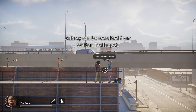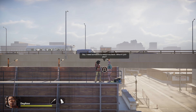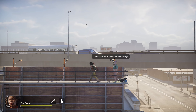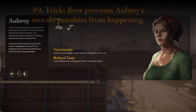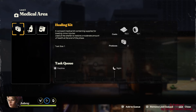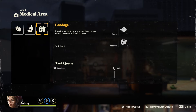Aubrey can be found at the Walton Taxi Depot, perched on top of the last building. After recruiting her, if you back away, she'll prompt you to come back and unlock a new location to explore. Her Refined Taste trait means she dislikes junk food or uncooked meals, but slop is technically cooked, so she won't have any morale penalties for eating it. Beer prevents morale loss — once she's had her beer, any junk food or uncooked meals are fair game. As of this version, Aubrey produces two healing kits, medicine, or bandages even though her trait specifically only says bandages — it'll probably get patched.